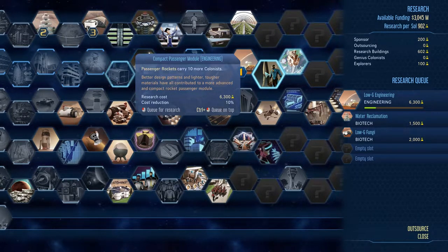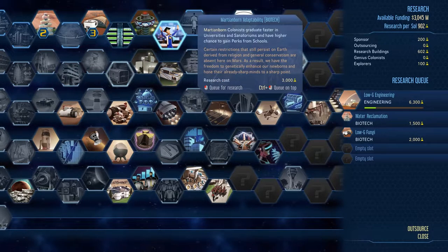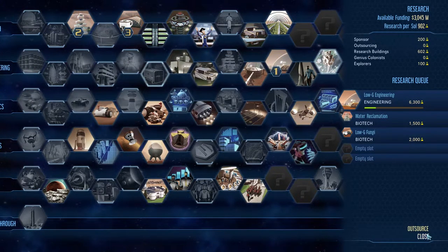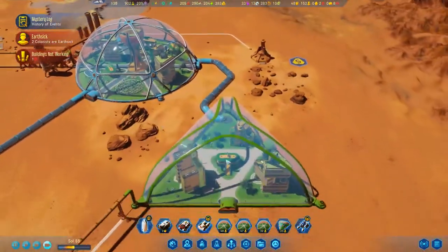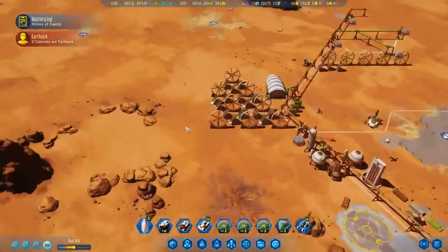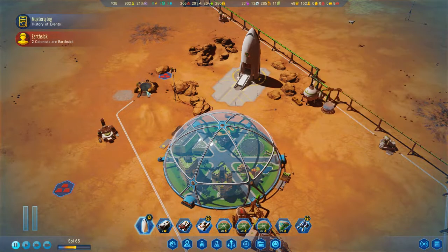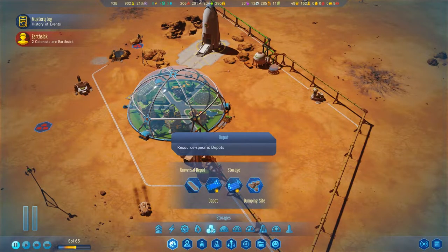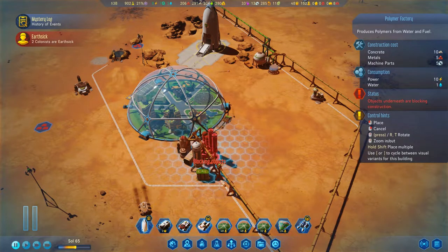Do we want to beeline to ten more colonists on our shuttles? Honestly, that might not be bad. We do have some Martian board. There's something to be said about getting this. Do we have a university yet in this playthrough? I don't believe so — no, that would be a negative.